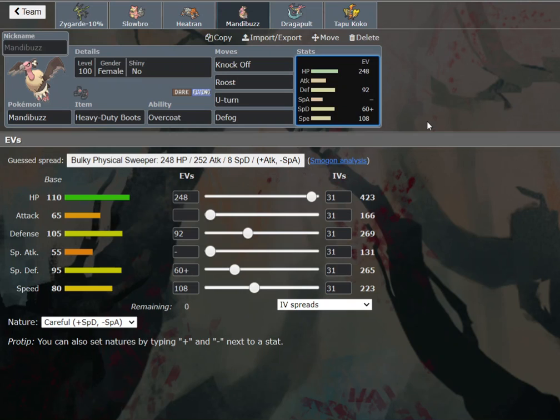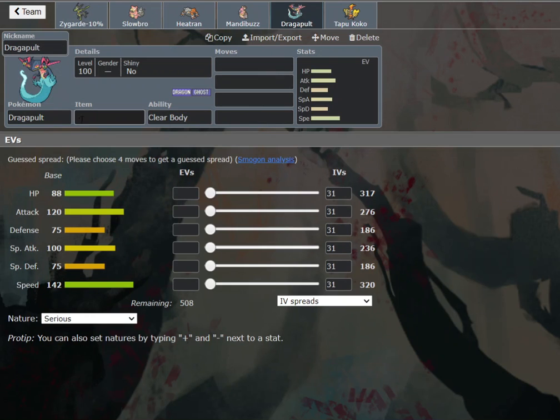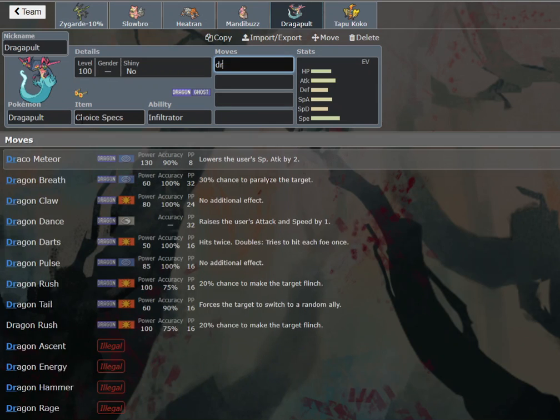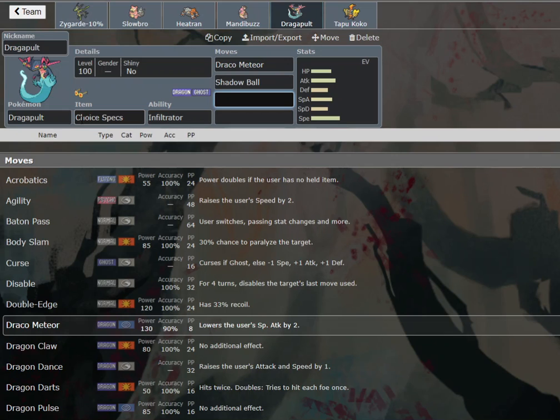I still want to outrun Magnezone, Aegislash, and Choice Band Tyranitar, and even Slowbro I guess. It comes in handy as well. That's the spread I'm going with. And that just leaves us with Dragapult — we're going to be going with a Choice Specs set because we have removal on this team, we don't need Boots necessarily. And on top of that, we really want to be able to revenge kill things like the aforementioned Spectrier.